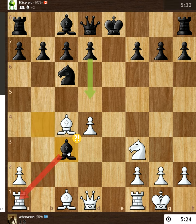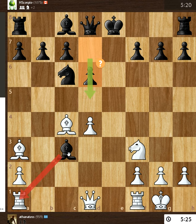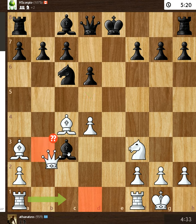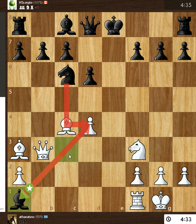Black takes the pawn, but now there is a brilliant move. So he can play D5 here. That's not very cool because now he could...